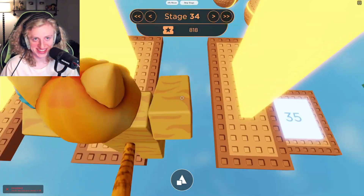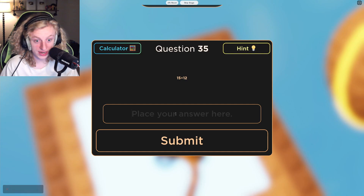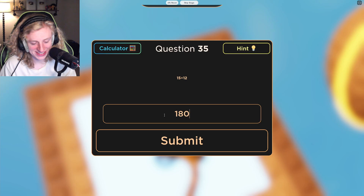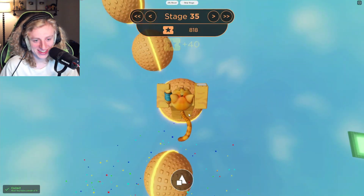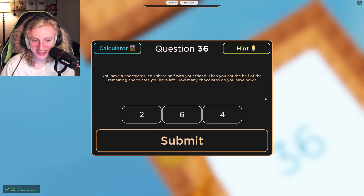Why did I do it like that? Oh, it changes. Okay — 150. 15 times 10 is 150. Okay, ignore the strategy I used to do math there. That's a little concerning. I was trying to do it fast.